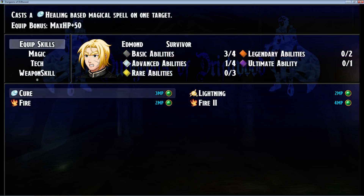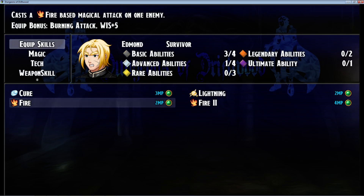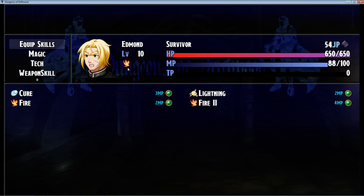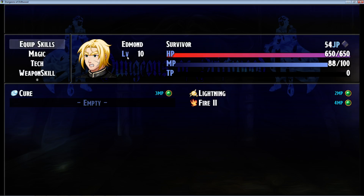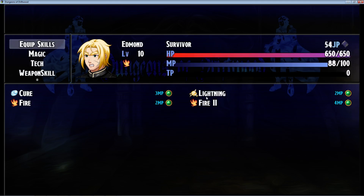We have Yanfly's skill equipment menu — I'll put a link to all the plugins you need below on driftwoodgaming.com. We have these two skills equipped, and you can see that we have a state indicated right there. If we were to unequip either of those skills, we lose that passive state, so we no longer have that 10% bonus. Fire 2 will only do 200 damage. And if we re-equip them, we gain that state back.